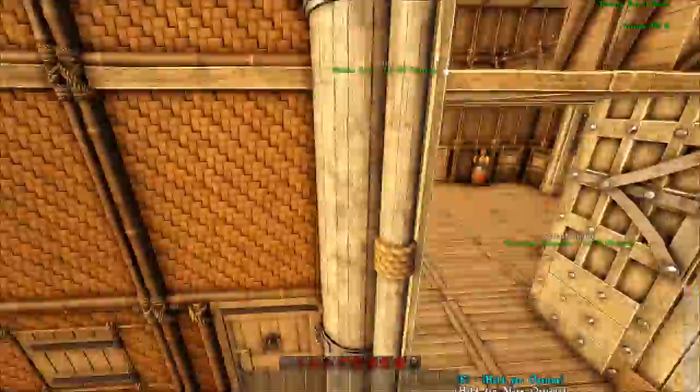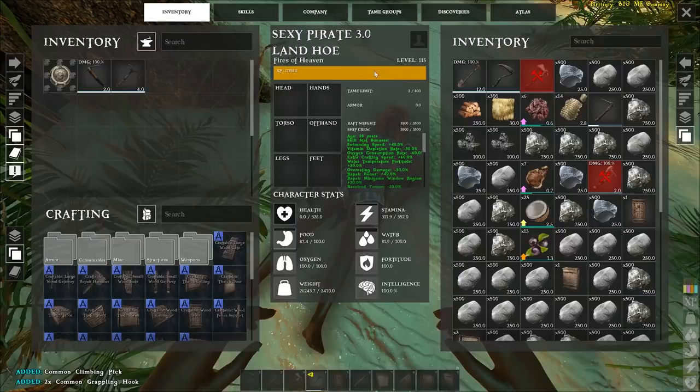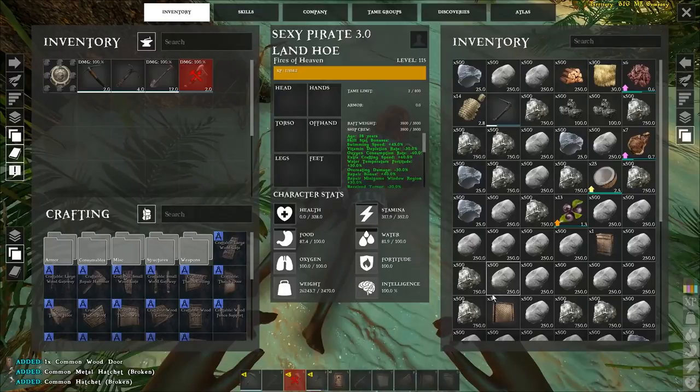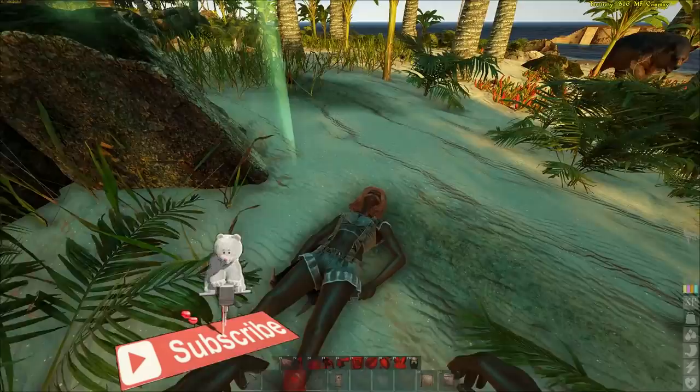Now once you're at your corpse, you want to loot your own stuff — like the hatchet, the mining pickaxe, any armor you had, food, water supplies, doors — but you want to leave all this heavy material on your corpse. As you guys can see here it still says 26,243 weight. Now what you need to do is hold E and click drag body.